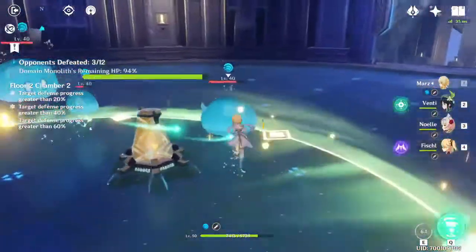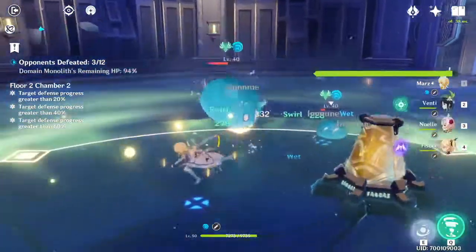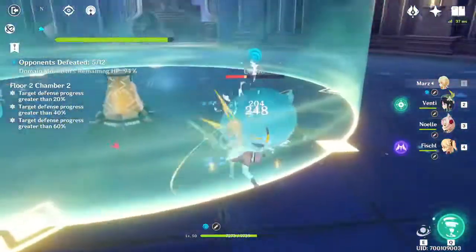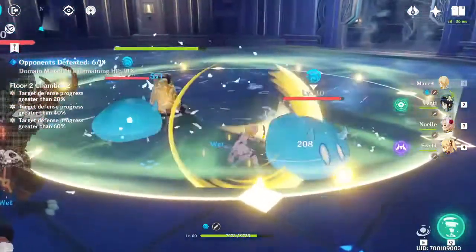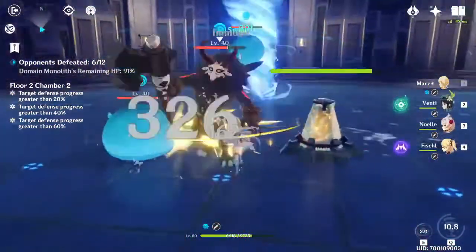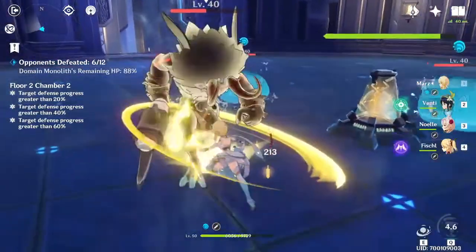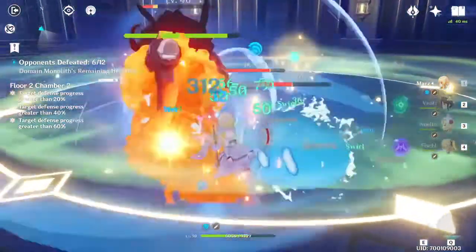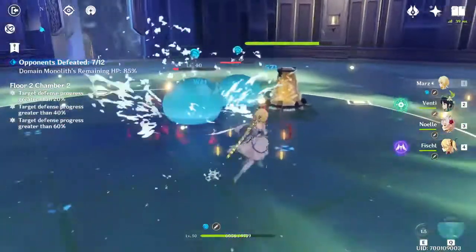The fourth and final way, which is the worst way to get primogems but still a way, is the game tips. This isn't the best way because it only gives you one primogem per game tip — it's not fantastic. But make sure you open them because it's free. You get them by finding new things, new opponents, stuff you haven't seen before in the game. Some things are as easy as finding new enemies, and some require elemental combinations of attacks. Just press G on your keyboard or whatever pops up on your console.